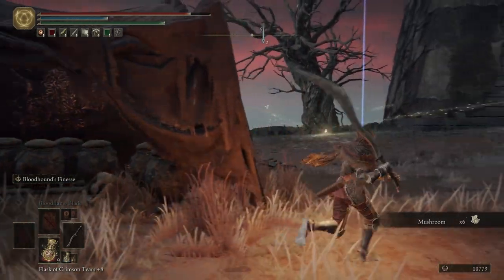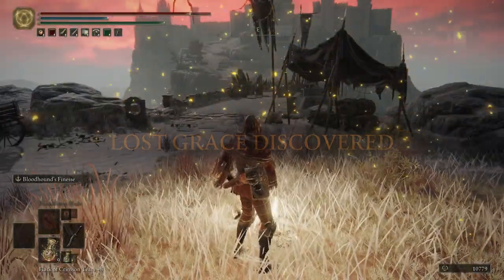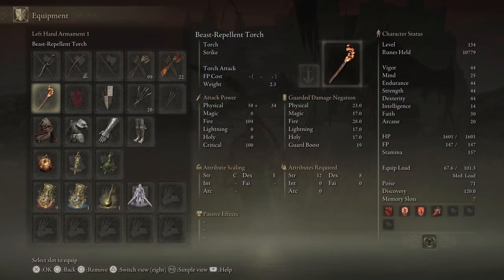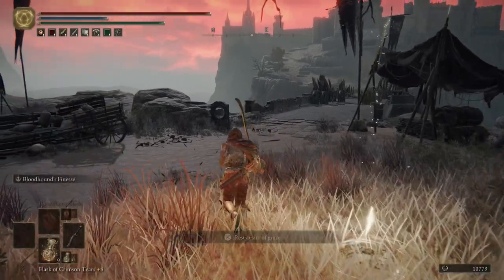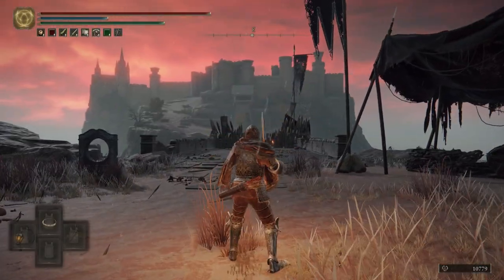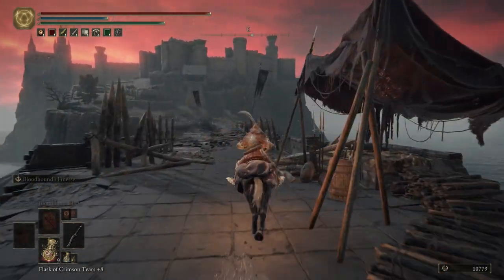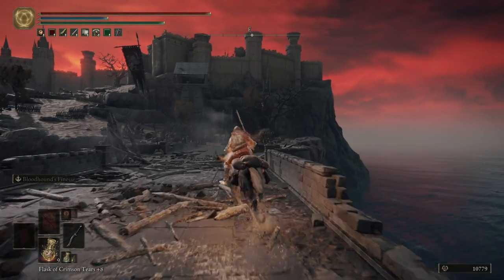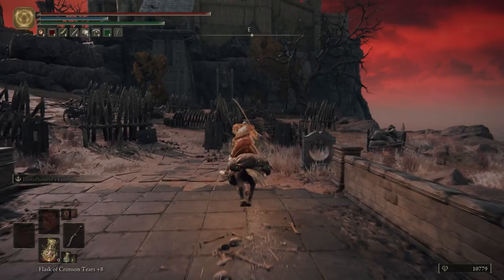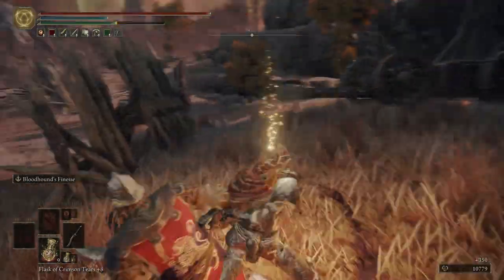We come over here to this little tent and get ourselves six mushrooms. And then we can get this Grace. We're going to rest at this Grace for just a second to de-aggro everything. I keep forgetting to take this off — we don't need the Beast Repellent Torch on anymore, so let's take that off and put the shield over here. Now right here we're going to have a bunch of Trebuchets — two shooting at us, flaming boulders. So be ready. You just want to keep your eye on the Trebuchets and that will help you out immensely getting through here.